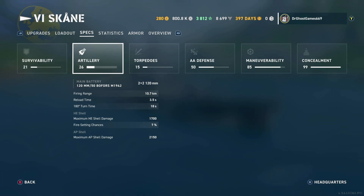The maximum HE shell damage is a little low for a destroyer at 1,700, but the fire-setting chance is actually on the higher side — 7% fire chance on these shells without even speccing into that. For the AP shell maximum damage, 2,150.